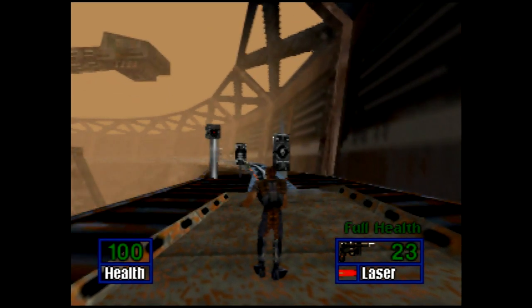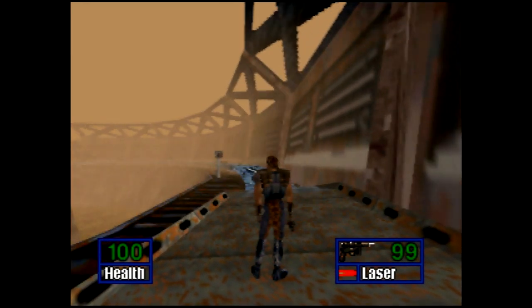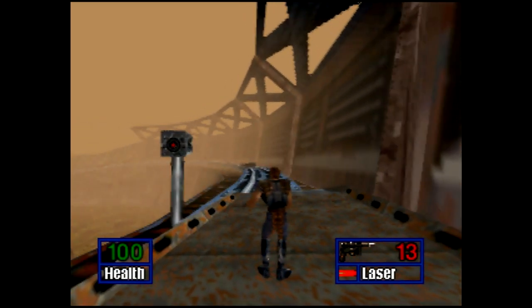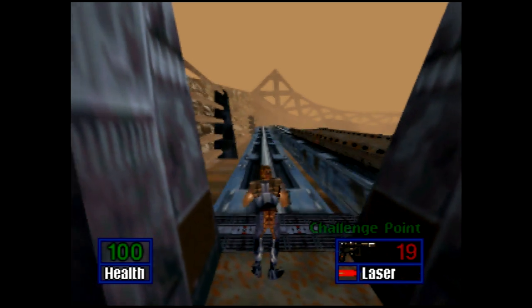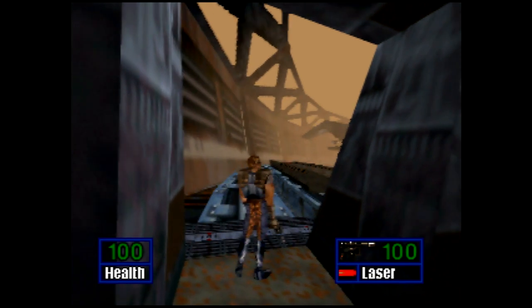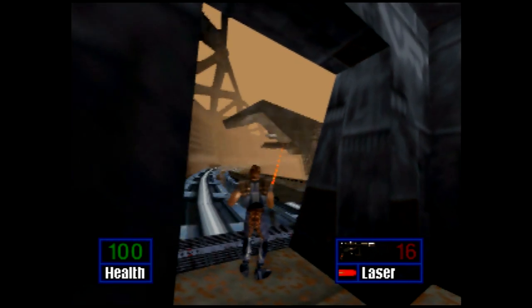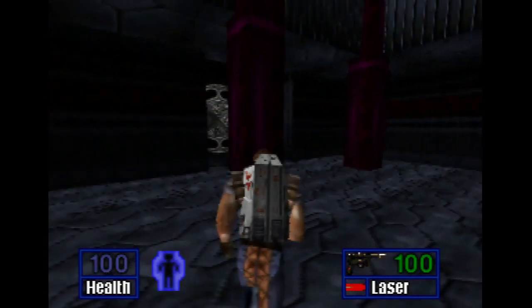You can give yourself max ammo. For example, if you wanted to have 100 disruptors and just launch that however you want, you can do that. This also works for other items like pulse or seekers. It's really nice where if you want to start the beginning levels with as much ammo as you can and mess around, it's a pretty cool thing. You can also have invincibility that you can turn on whenever you'd like.